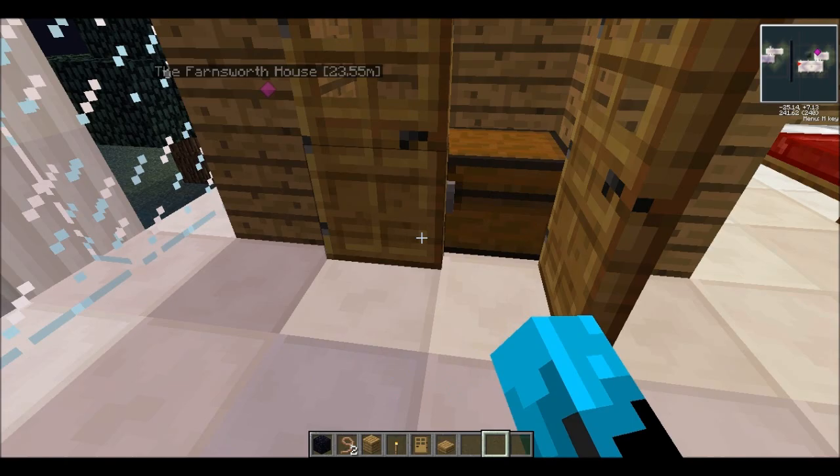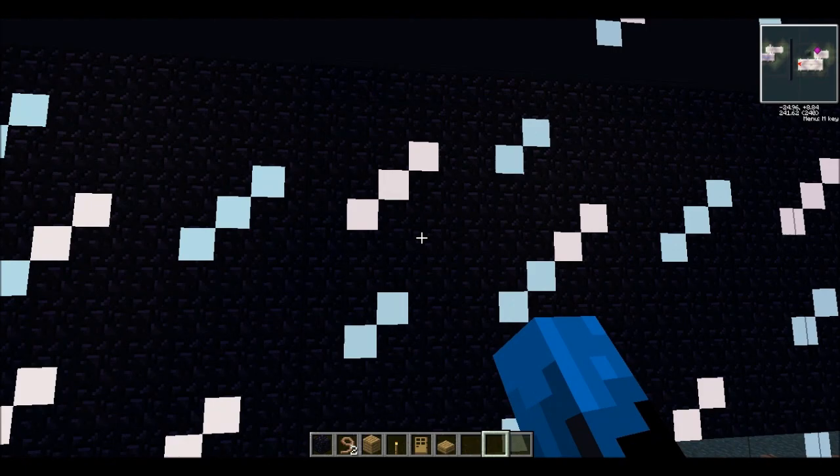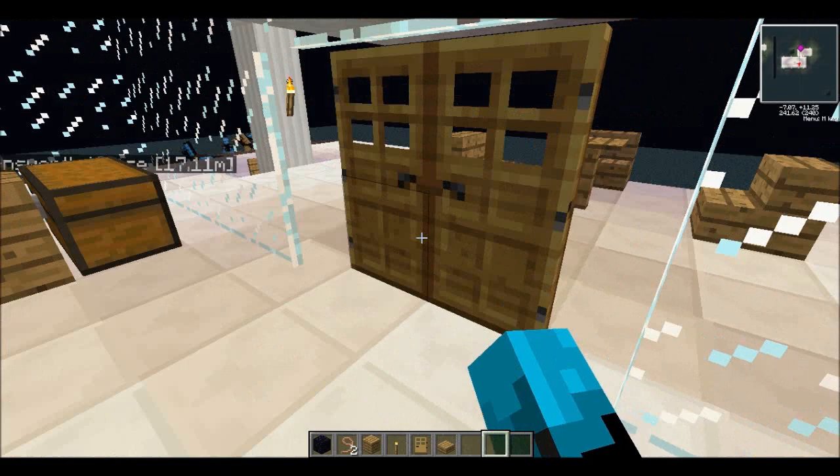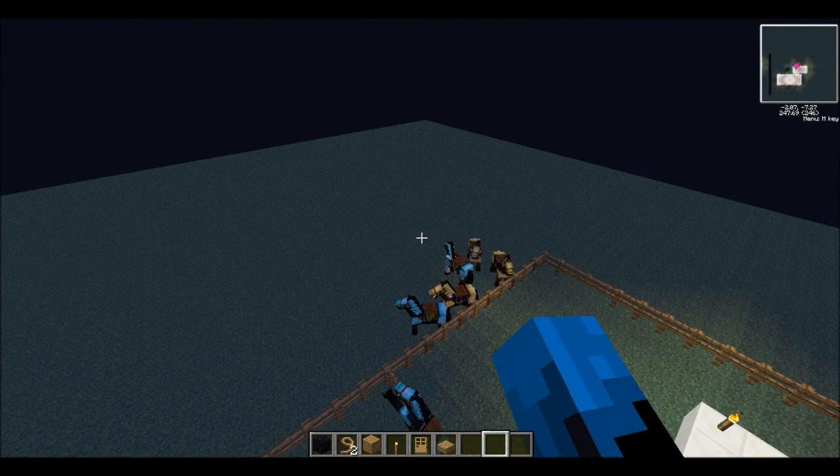Nice view of the obsidian wall — wow, brilliant! Turn around, look at that obsidian wall. Great, looks amazing. I wish I could have a room like that. Over here is the kitchen — I thought that was the closet back there, FYI. So that's pretty much the house.